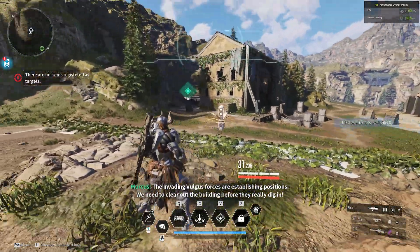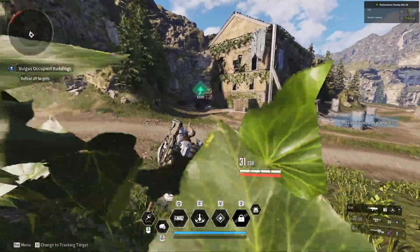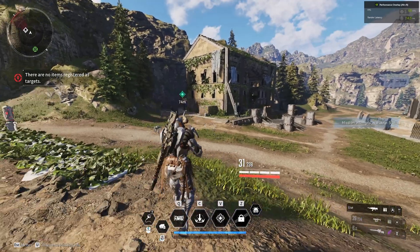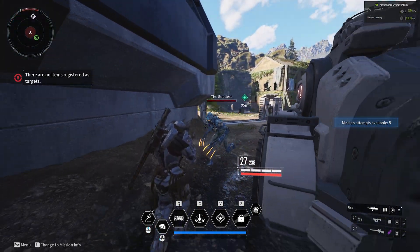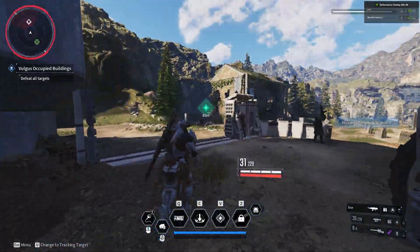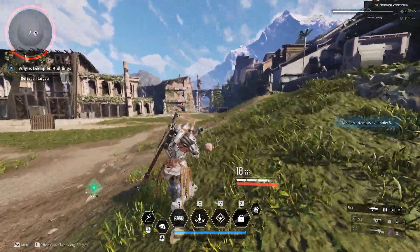Let's start a mission here. What you can also do is by pressing U, you can toggle between your mission info. So if you're not currently in a mission, the mission info will definitely mess with your UI. Right now it just shows 'beat all targets' because that's the mission we're in.